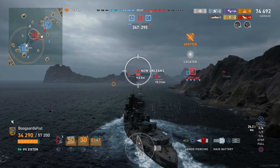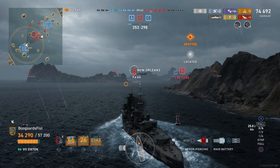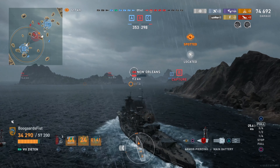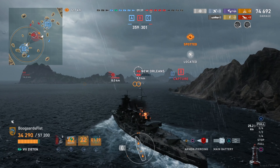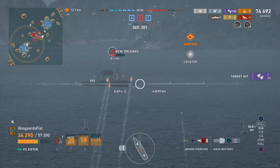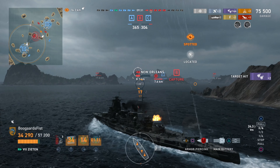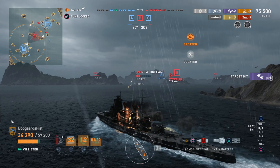We smashed through A over here, captured this side, and eliminated the defenders. Likewise we captured C. In a three cap domination mode game we want two of the three, but we'd rather have A and B or C and B. It's much easier to defend two caps if you only have to have one line of defense. Having the caps spread out means we really have to defend two sides of the map.